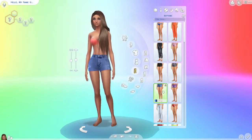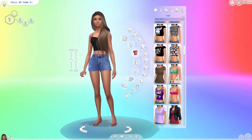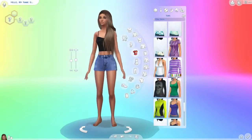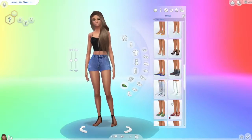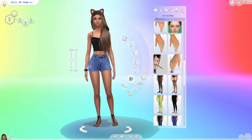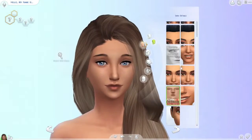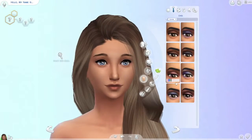I think she is wearing quite a bit of custom content — like that shirt, the shorts, and the crop top are custom content. I think she's a really pretty sim, and all this custom content I believe can be found on Tumblr or something. So that was her everyday wear, and moving on to her formal wear.